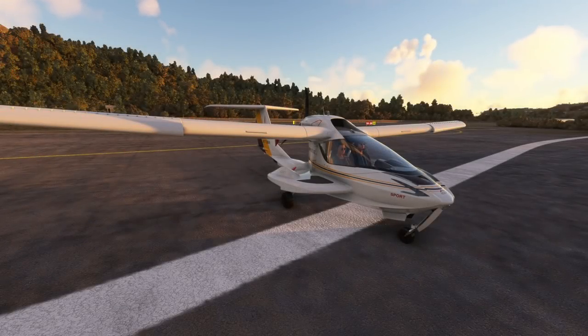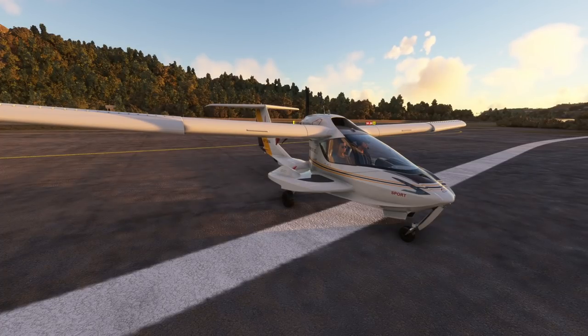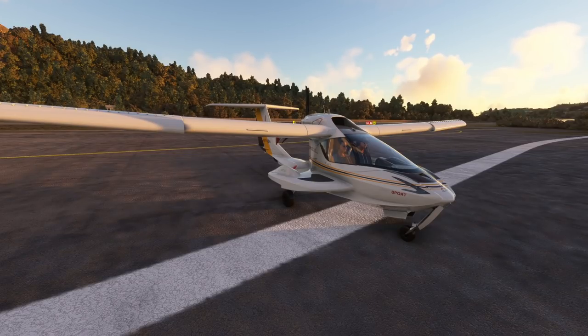Hello everybody and welcome back to another episode of Microsoft Flight Simulator. In today's episode we are checking out the Icon A5 Improvement Modification. This is another modification that brings one of the default Asobo aircraft up closer to real world pilot operational handbook standards.